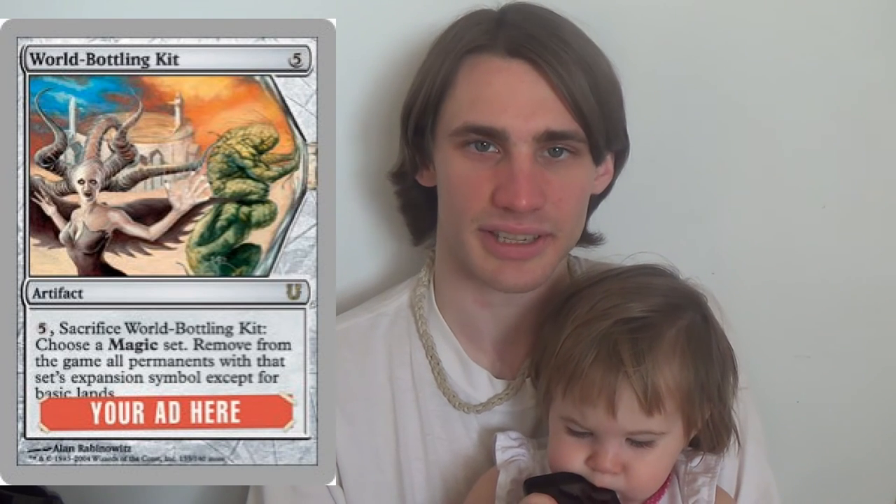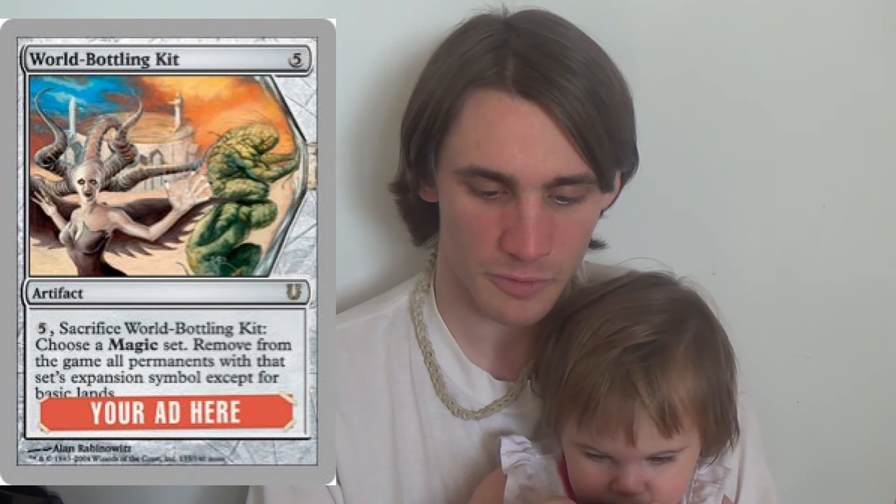The one that doesn't really seem to fit the theme otherwise is a card called World Bottling Kit. But this is our Nevinyrral's Disc, I suppose. Sacrifice it, choose a Magic set, remove from the game all permanents with that set's expansion symbol, except for basic lands. Because we're playing Un and there are only two Un sets, you get an awful lot taken out of the way. It's Nevinyrral's Disc, except that it might blow up half of their stuff instead of all of it — and it does exile, so maybe it's more like Ugin's Nexus. It is five to cast and five to sac, but we're a ramp deck, so we can get there.